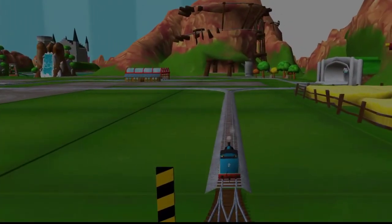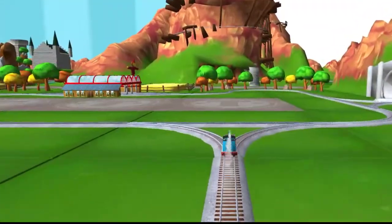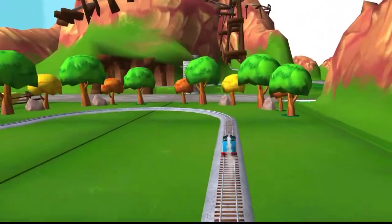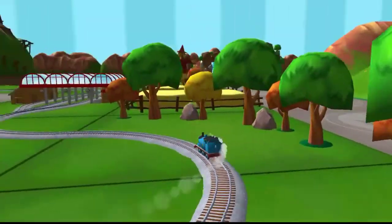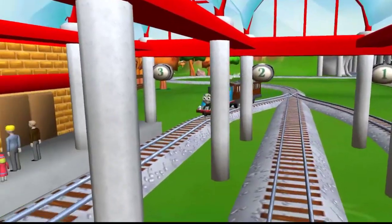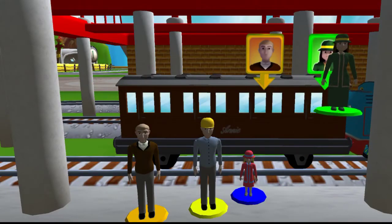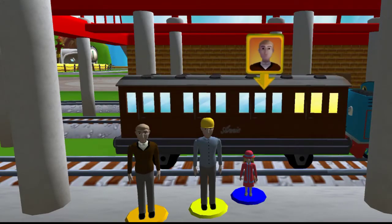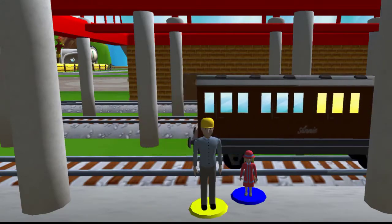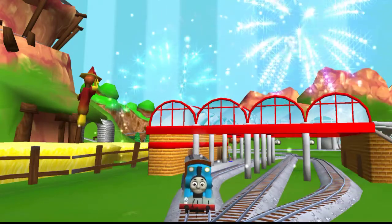Sir Topham Hatt has a very important job for Thomas. Drive Thomas to Knappford Station to find out what it is. Help the passengers get into the carriage — drag each of them. That's the way! Wobbling wheels! You helped your engine be really useful!